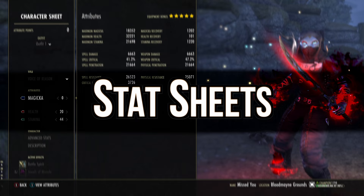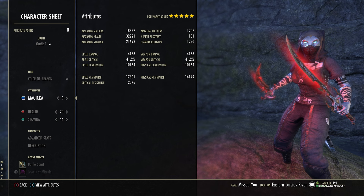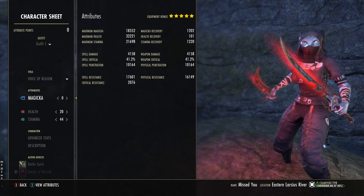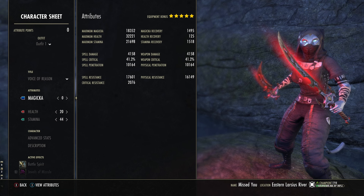Alright, so for the stat sheets, they're pretty much going to be very similar. If you want to go more into mag, you'll probably have more mag — like 22K plus. For me I went more into the stam version: max mag over 18K, max health over 32K, max stam at 21.6K. Our mag recovery is at 1,202 and stam recovery is at 1,220. That's before a pot, so we just pop a simple tri-pot and we get almost 1,500 mag recovery and over 1,500 stam recovery.